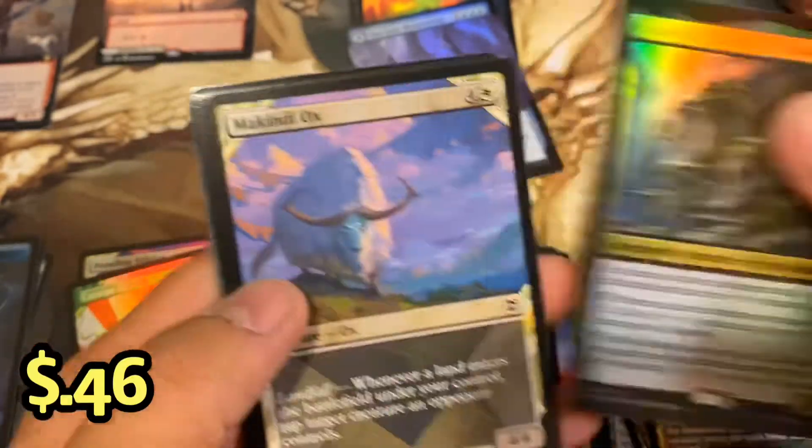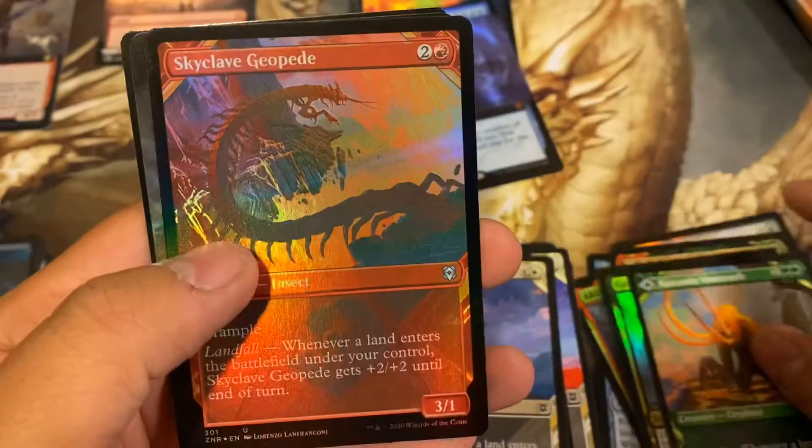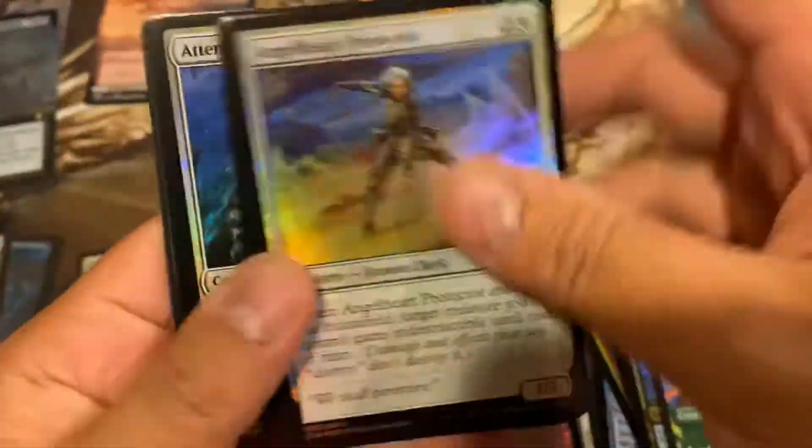Graf Maul foil. Kazandu. Sky Clay Geopede. And a Shadows Verdict extended foil. Look at those over there. Not every pack will be great, but still. Let's hope we can continue this mythic run.